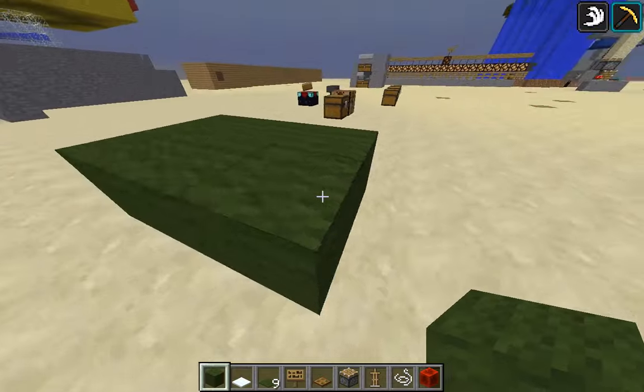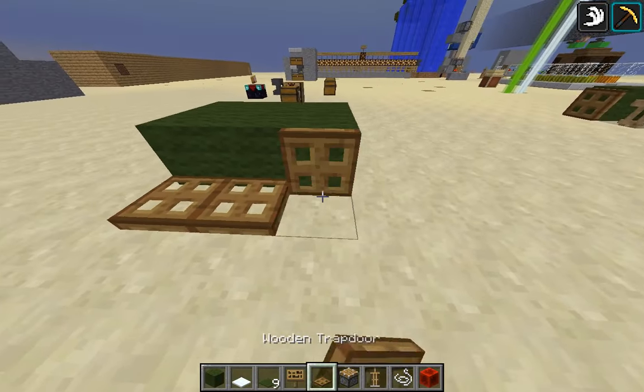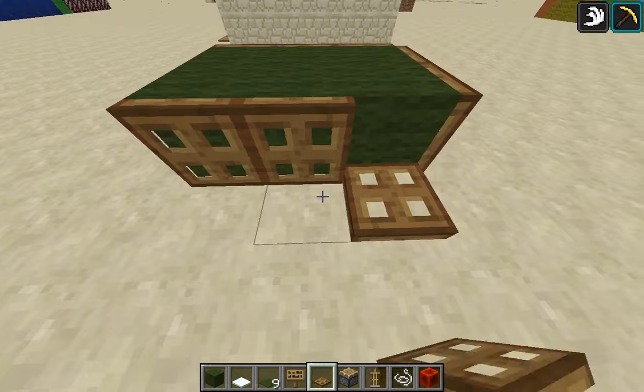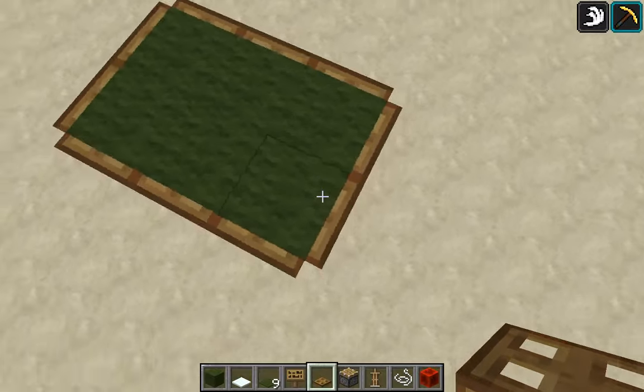First of all, you want to get some green wool and have six of them — that'll be good. Then add some trapdoors. As you can see, it looks really nice. Make sure to place them on the bottom, otherwise it will break whenever you break these blocks. So just do that.